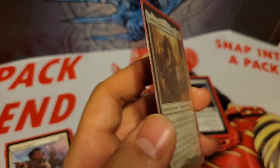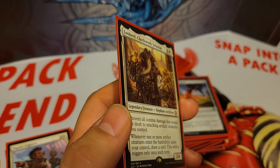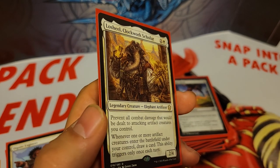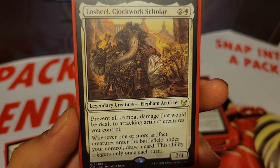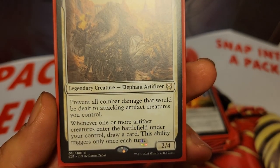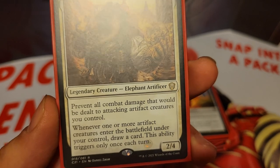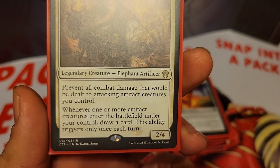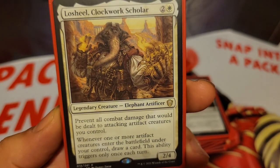Our next theme is regular creatures — red or white, not artifacts — but a lot of them help out the artifact theme. We have a new card, Losheel, Clockwork Scholar, 3 mana for a 2/4. It prevents all combat damage that would be dealt to attacking artifact creatures you control. And whenever one or more artifact creatures enter the battlefield under your control, draw a card — this ability triggers only once each turn.